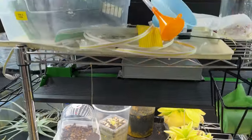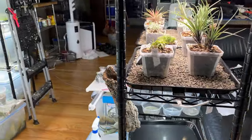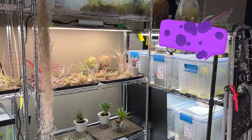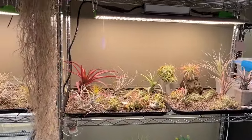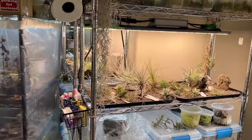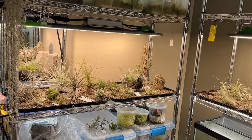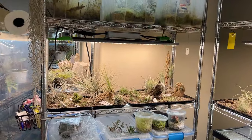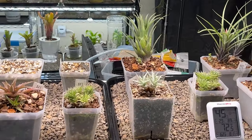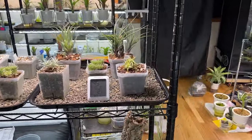I want everything to be grouped. I've got the tillandsia where they're all in groups across the way, all at the same height, and the lighting is consistent — you can walk through and see them. And I've done the same thing here with the terrestrial bromeliads — kind of the xeric slash mesic terrestrial bromeliads.